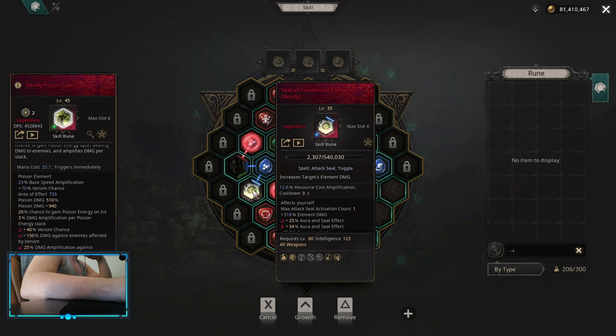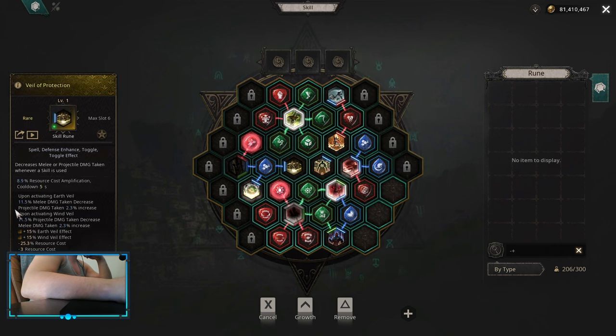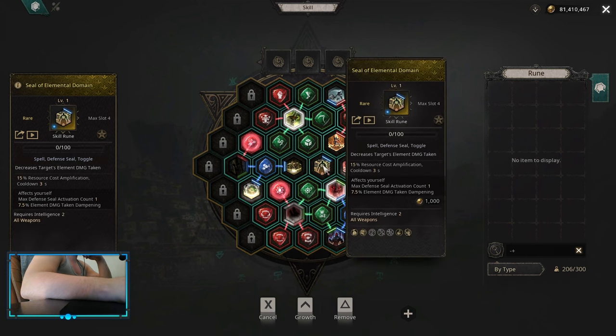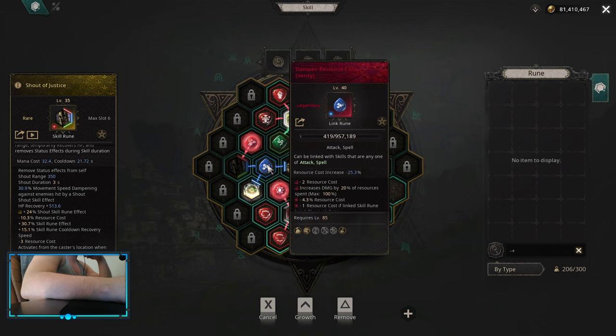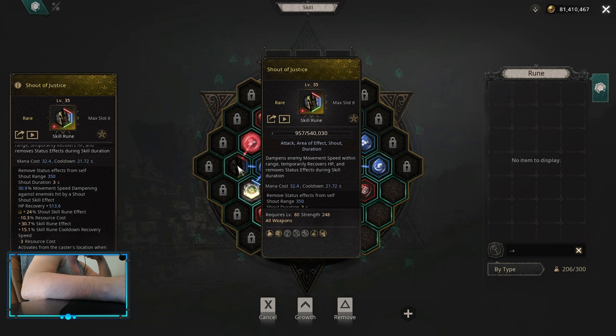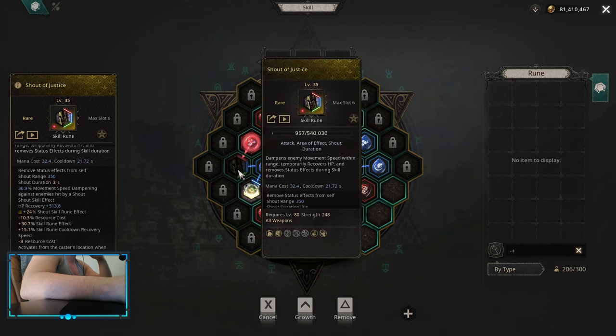For seal you want to use seal of condensed elements early. For defense you want to use whale of protection and use wind whale for projectile damage taking decrease. For defensive seal you want to pick up either elemental damage dampening, you can also pick up physical damage dampening, case resist, or elemental resistances — that depends on what you need the most at the time. I'm keeping shout of justice to remove your CC together with buff activation with crowd control. I have it linked with dampen resource cost, but you don't have to — the benefit you get out of dampen resource cost on shout of justice is not that big, but as it stays on that spot and it's close to dampen resource cost, so why not?